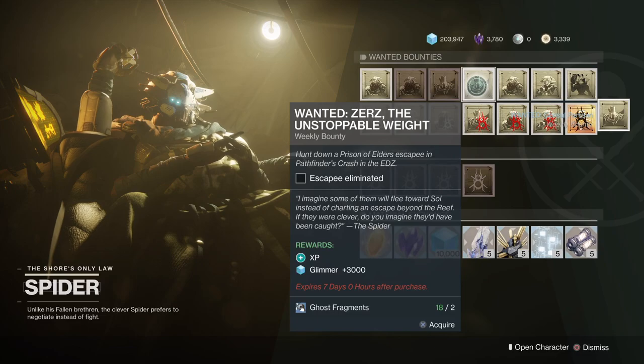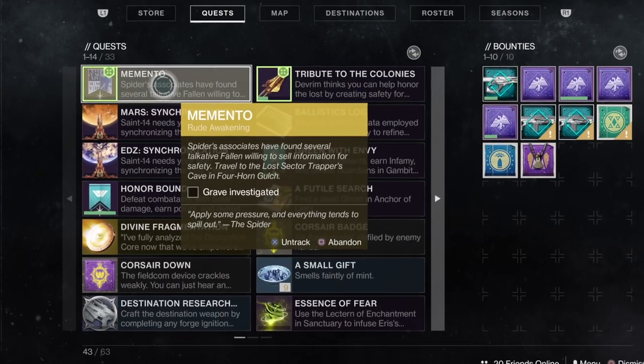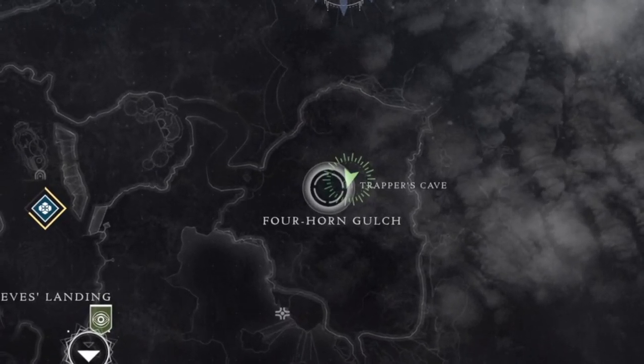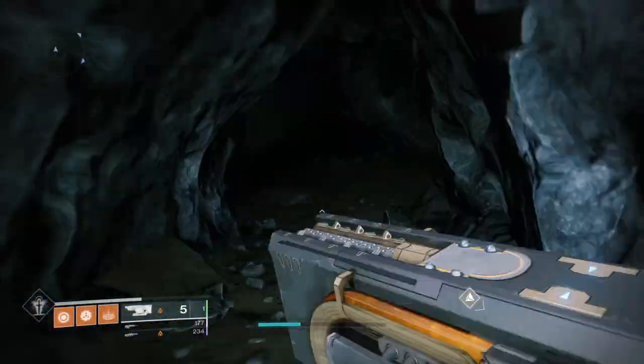Once you finish those up, you have to hit up Trapper's Cave and Four Horned Gulch at the Shore. Follow the path through and drop down to the left. Inspect the blue area to the right of the waterfall and it's time for the last step.